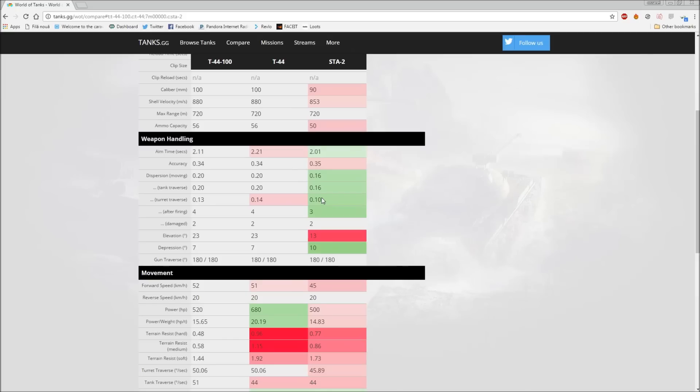I chose the STA-2 because it's a tank with really good gun handling but mobility is a little bit lackluster, which is why I picked it for comparison. In big terms, the gun handling of the T44-100 is somewhat comparable to the STA-2 - better than the CDC or Mods, but slightly worse than the STA-2. The gun handling is nice, aim time is good, accuracy is good. The only thing bothering me is the 183 penetration.